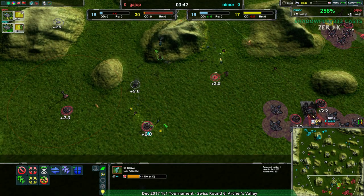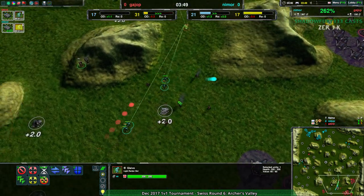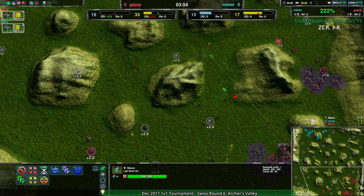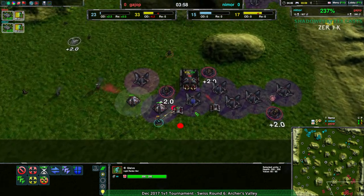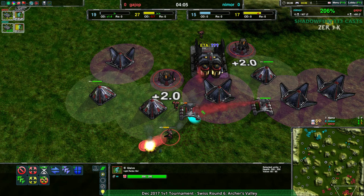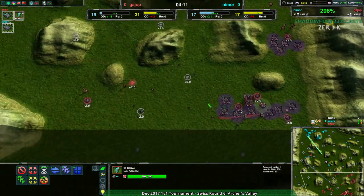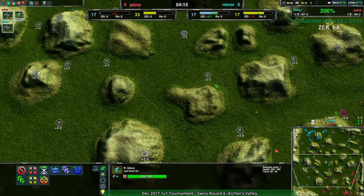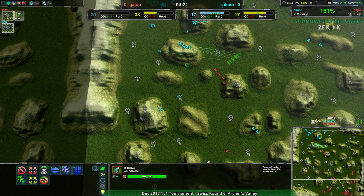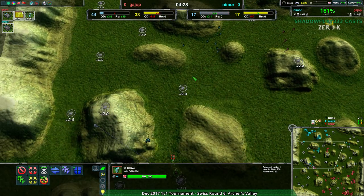It doesn't matter - at the same time Nimor is managing to get a couple of metal extractors destroyed, getting a conjurer as well. Nimor is taking out everything Guy has and expanding at the same time. Guy Up's early expansion while helpful has pretty much ended. Also no defenses in the main base - this caretaker could go down. That'll be 10 less build power, however I don't think the caretaker is a big deal yet. It's a later game concern once Guy gets more metal.